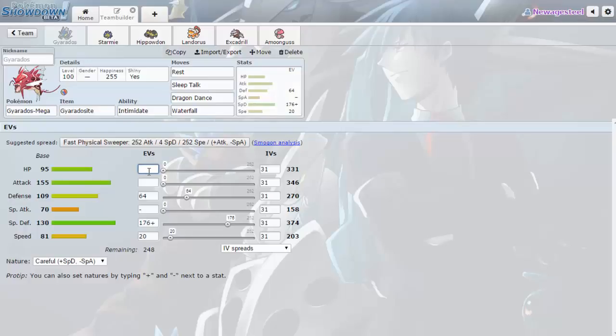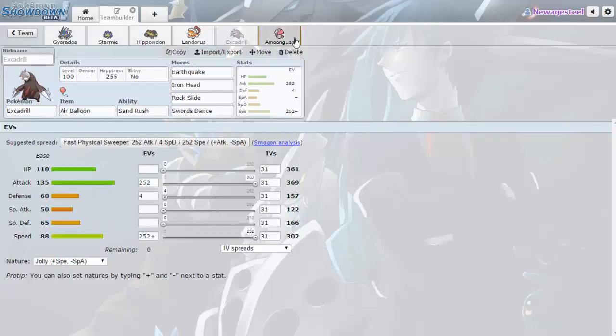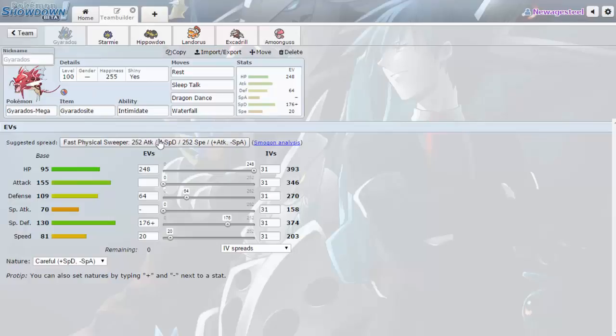Oh my gosh, I just played the last game and I tested this thing without HP IVs — I didn't even realize — and I still put in the work. That was awesome. Why does that always happen to me? I forget to put EVs on things. Anyways, it was this exact set: Rest, Sleep Talk, Dragon Dance, Waterfall.